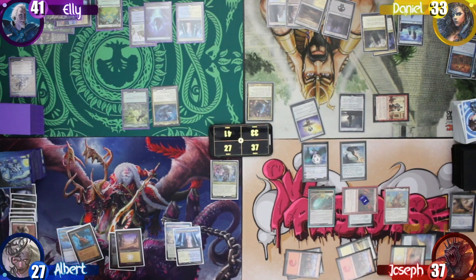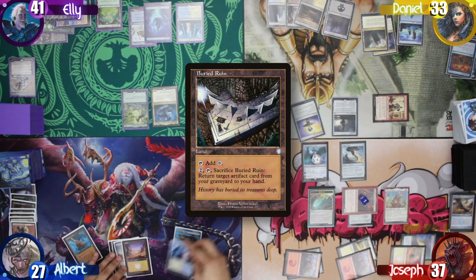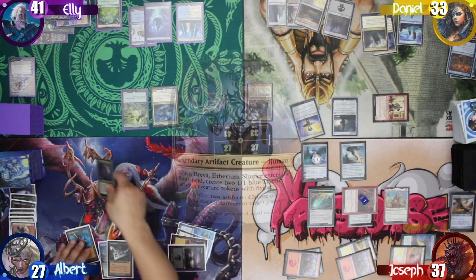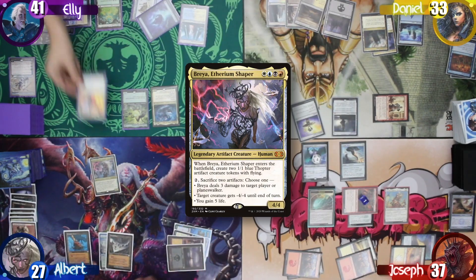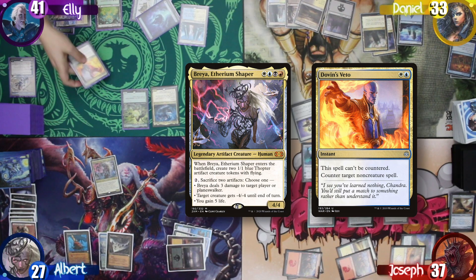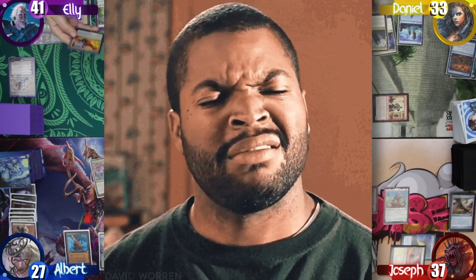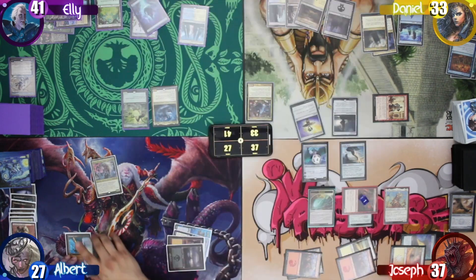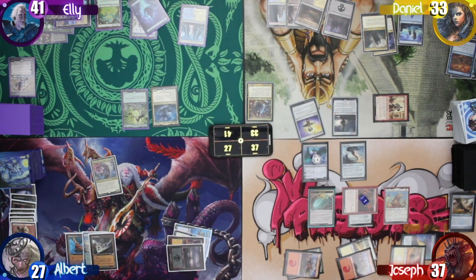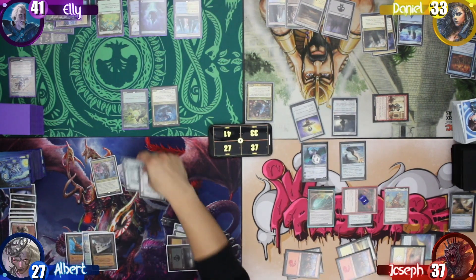I untap and draw, keeping hidden my land drops. I then tap 4 to cast my commander, Breya. There's some table talk about targeting non-creature spells. I then make 2 Thopters and pass. But on Ellie's upkeep, I pay 2 to sac my Thopters, giving Chulane -4/-4, and get it off the table.